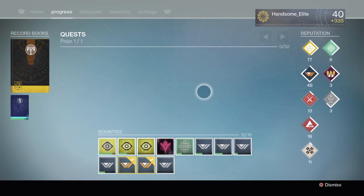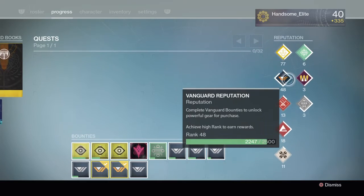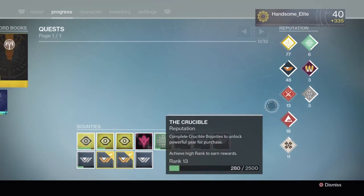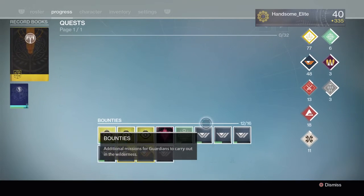Now we go to Progress, and this has really changed. They got the reputation on the sides now. As you can see, I'm kind of close to the Curved Arc. They got the bounties down here, and then your quest will be here like normal.